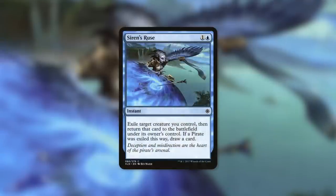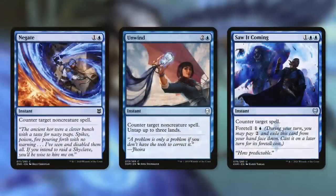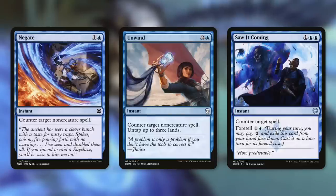For protection, Siren's Ruse exiles one of our creatures and returns it under its owner's control — if a pirate was exiled this way, we draw a card, making it great protection that also generates value. We can also counter opponents' spells with Negate, which counters target non-creature spells; Unwind, which does the same but untaps three lands; and Saw It Coming, which can counter any spell and can be foretold for one and a blue.